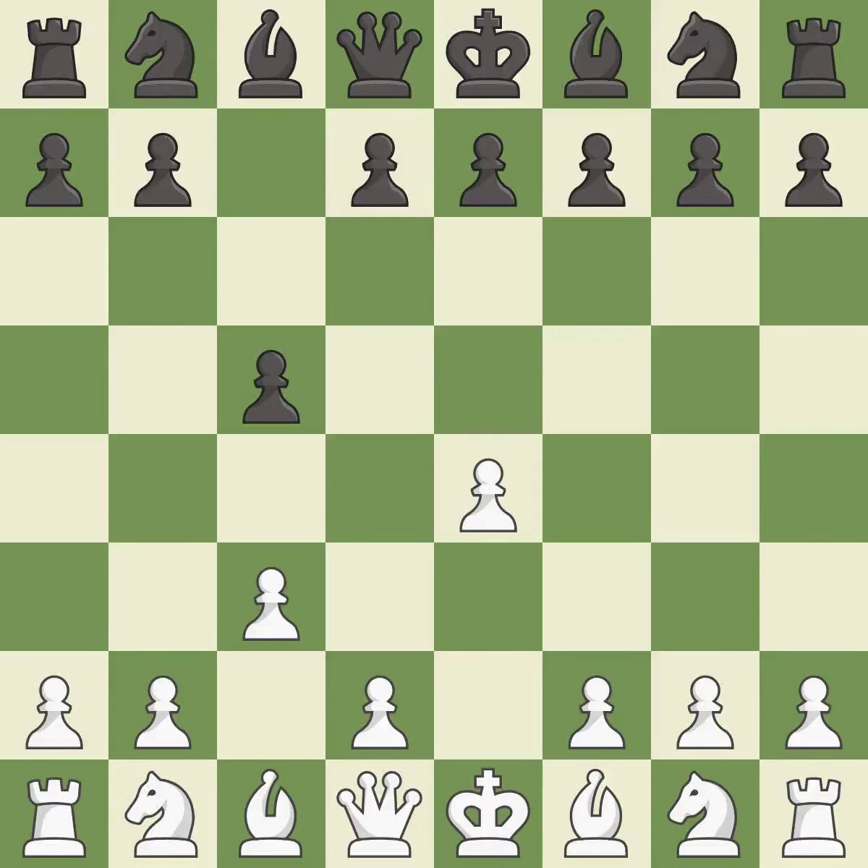c3 prepares for a quick d2-d4 pawn break, hoping to recapture on d4 with a pawn rather than a piece. Nf6 develops the knight, controls the d5 square, and attacks the undefended e4 pawn.